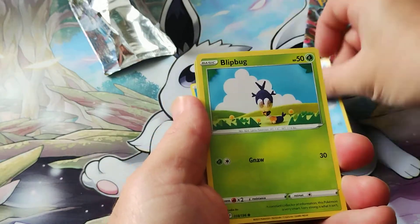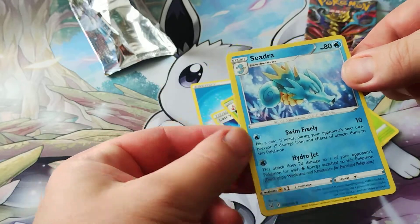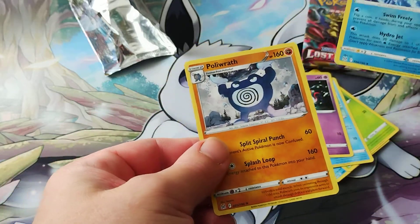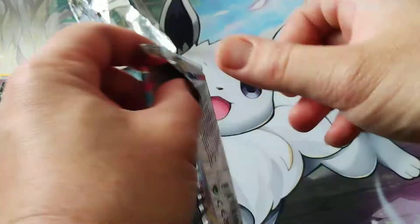Pack one: Porygon, Ducklett, Blyphug, Finian, a Hisuian Zoroa, a Reverse Seedra, and a Polyrath Rare. Nothing too exciting from that one — on to the second pack.